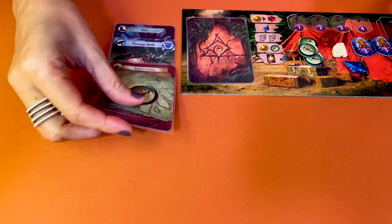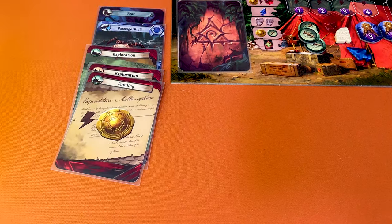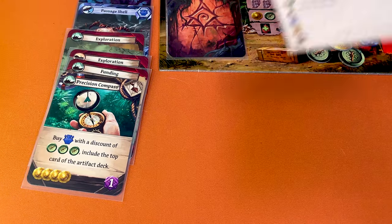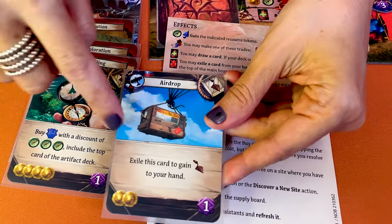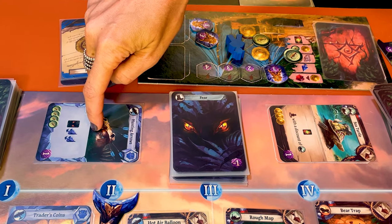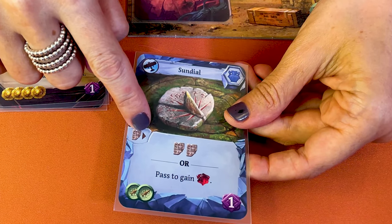Now let me show you how to play a card as an action. When you play a card from your hand, place it face up in your play area and resolve its effect. If the effect has this lightning symbol, it's a free action and you can play as many as you want. A lot of effects are about collecting resources from the supply but some are a bit more complex. All effects are explained in detail in the player aid. If the card asks to exile a card, you can resolve its effect first and then place it face up here for an artifact, here for a fear, or face up here for an item. If you place an artifact card, you also need to pay a tablet before resolving the effect. This extra cost of a tablet means that it's sometimes better to use these artifacts for their travel value and fly to a dig site instead of using their action.